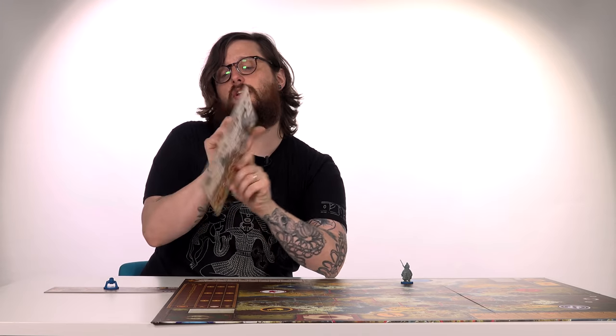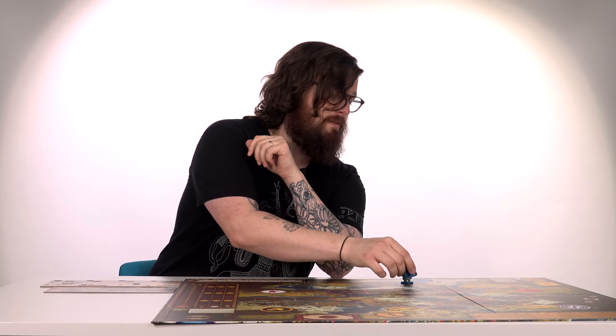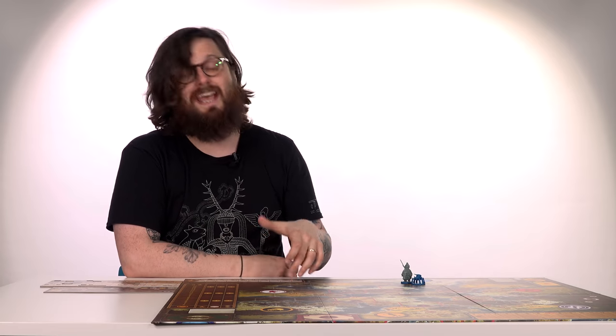Eventually you'll be able to take some additional actions, or bottom actions. These let you do things like deploy a mech, slap down a building, or just generally improve what you have. And it's here a lot of the strategy in Scythe lies, because slapping down all of your mechs or building all of your buildings will put a star on the board and nudge you that much closer to victory.